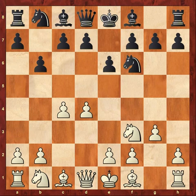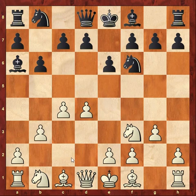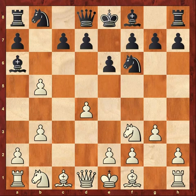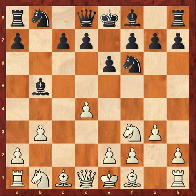Carlsen plays g3. Now bishop a6 as planned, attacking c4. Carlsen defends with b3 and prepares bishop to b2 — he's going to go for the double bishop fianchetto. Now Ostmo plays an inaccurate move: b5, which looks good on the surface, putting further pressure on the c4 pawn. But Carlsen plays the most accurate move, cxb5, giving up a pawn which is controlling the center. After bishop takes b5, he's going to gain a tempo when he plays knight c3, because it will come with an attack on the bishop.